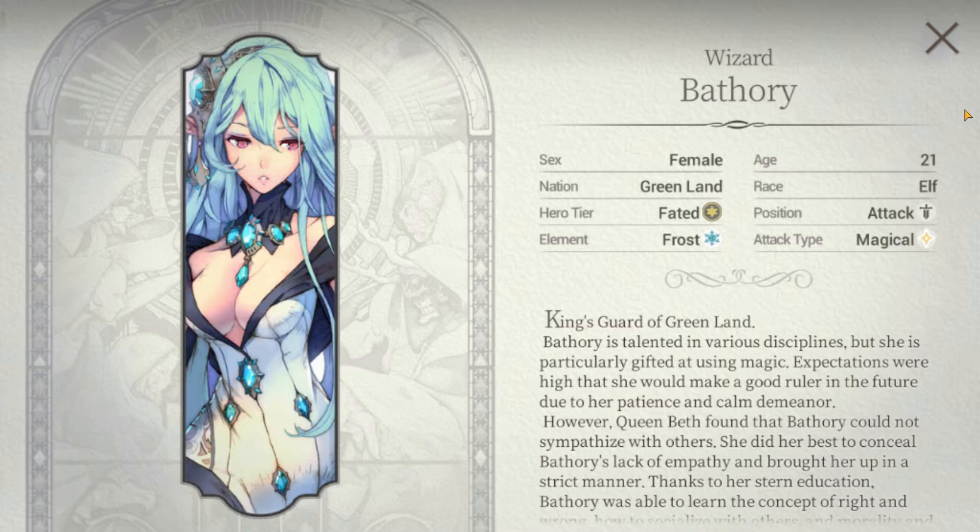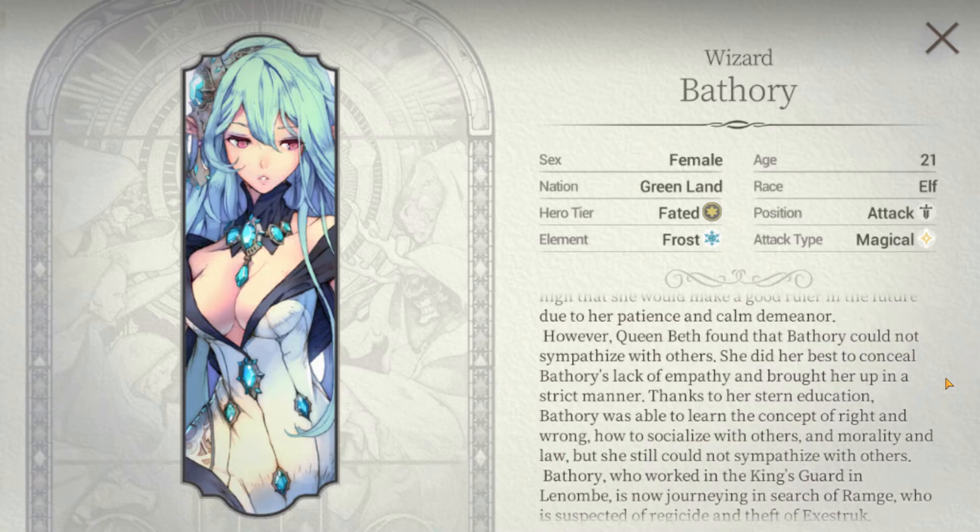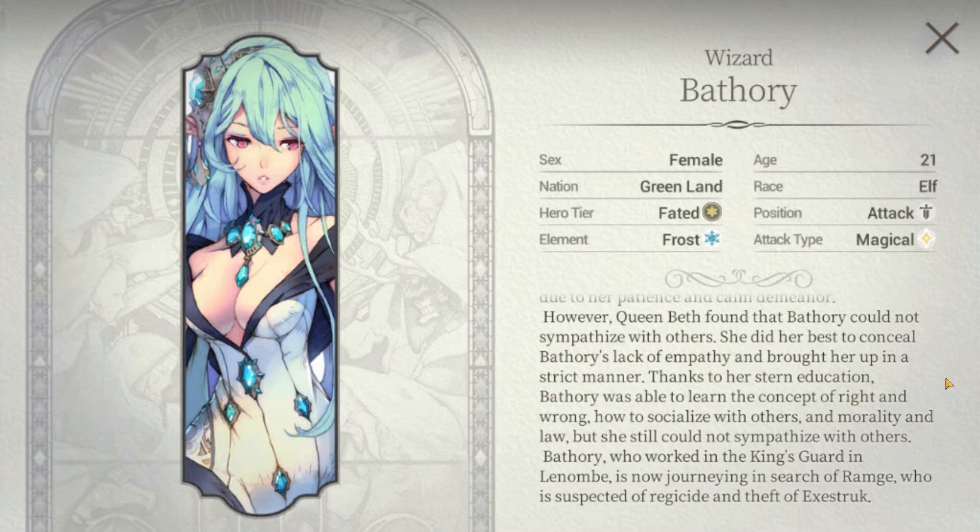A quick overview: Bathory is one of the most sought-after heroes, and for good reason. While her actives are strong, her passive is what really makes her S-plus tier, and we'll explain why in this video. A quick look at her traits — she's obviously a Fated Hero, Frost Elements, Attack Position, and Magical Attack type.